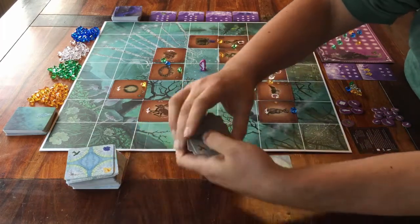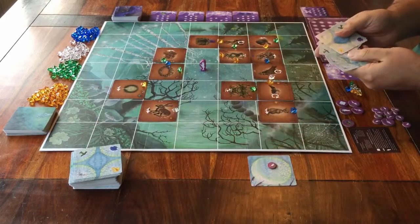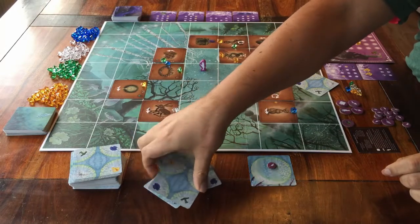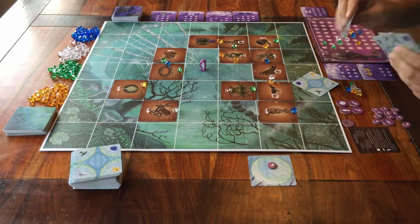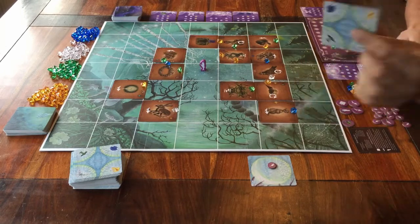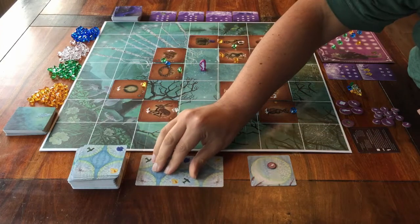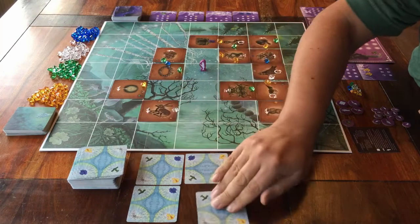Step one — every player gets five of these cards. Unless you're with two players, then you deal out six cards. You choose one card to keep and pass the others to the player to your left. This is called drafting. You keep doing this until you all have chosen four cards to keep, meaning every player has one card left they didn't choose. Starting with the first player, you place that card on the table. When you're done, you'll have made this square of four cards.